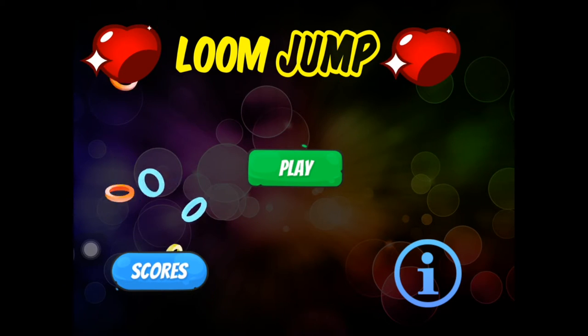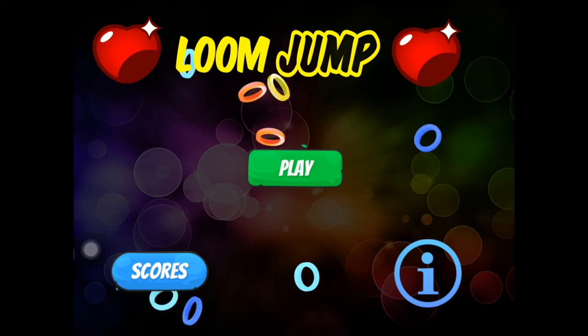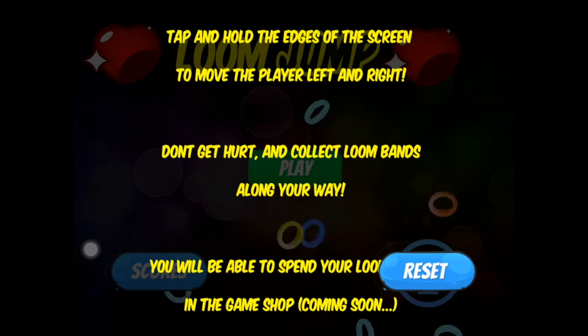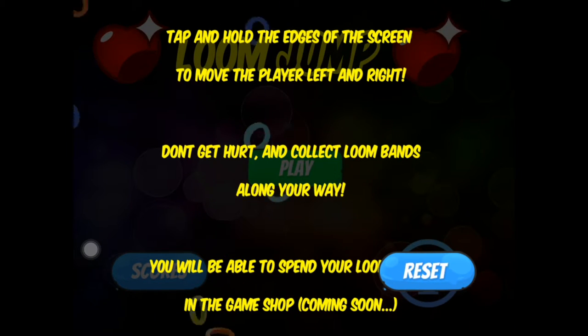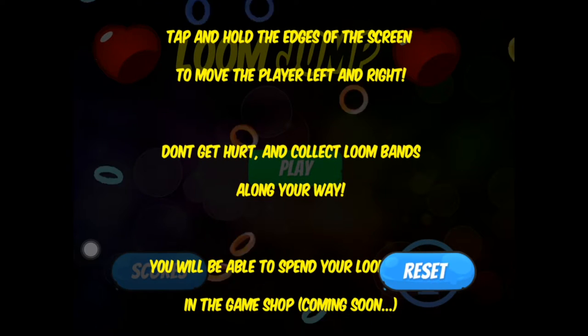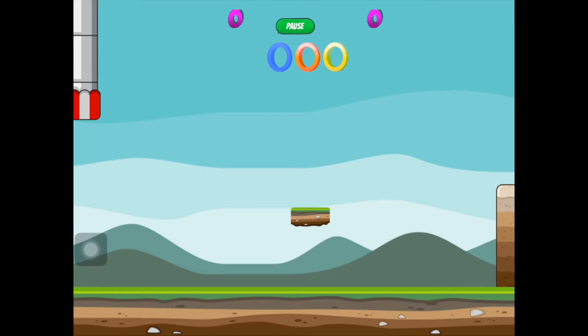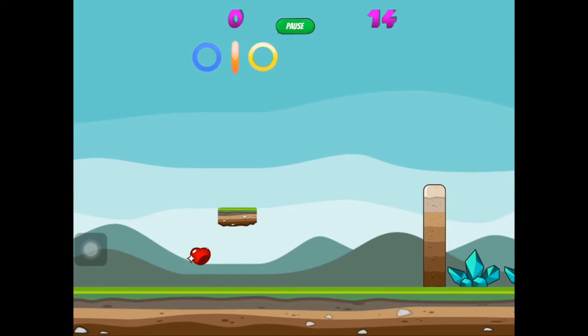Hey guys and welcome to another rainbow loom related let's play. Today we're gonna play Loom Jump. The rules are: tap and hold the edges of the screen to move the player left and right, don't get hurt, and collect loom bands along your way. You'll be able to spend your loom in the game. I'm a cute little heart that's shining!